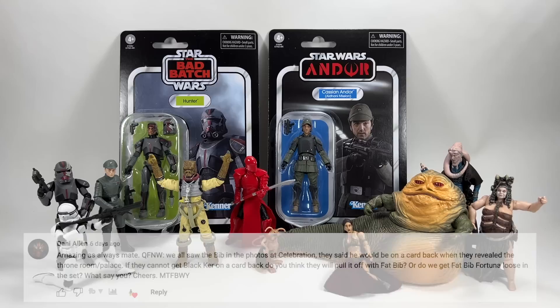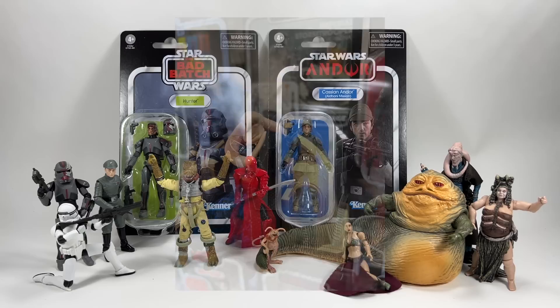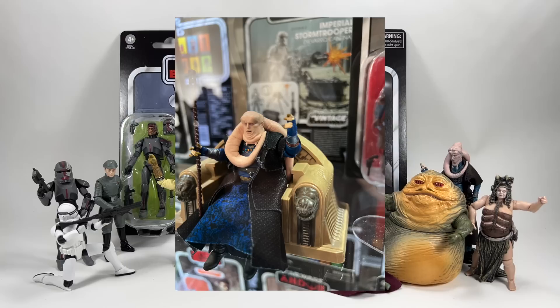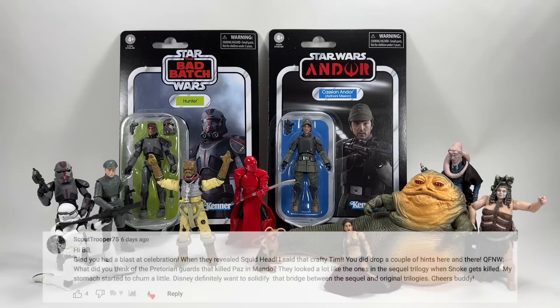Danny Allen asks: we all saw Bib in the photos at Celebration and they said he would be on a card back when they revealed the Throne Room Palace. If they couldn't get Black Krrsantan on a card back, do you think they'll pull it off with Fat Bib, or do we get Fat Bib Fortuna loose in the set? I'm still convinced we're going to get that figure on a card back — Emily did say that was going to be the case; they're just working out how exactly to do that. I imagine it'll be a fairly big bubble, much like the Gamorrean guard. If they can get the Gamorrean guard on a card back, they can definitely get Fat Bib Fortuna.